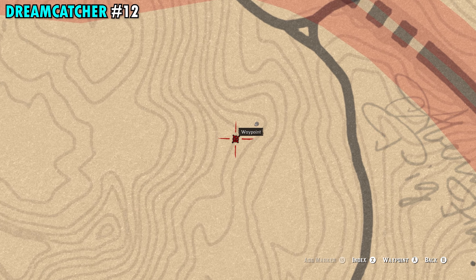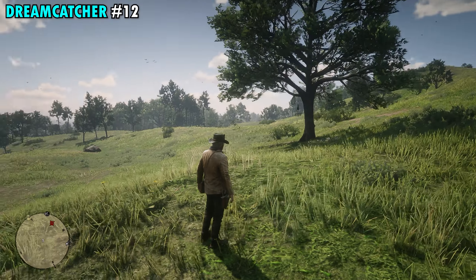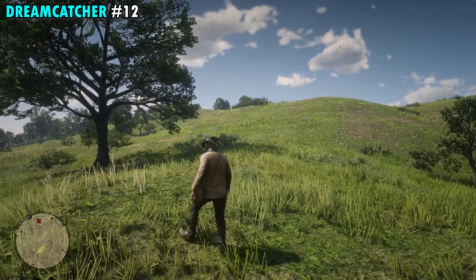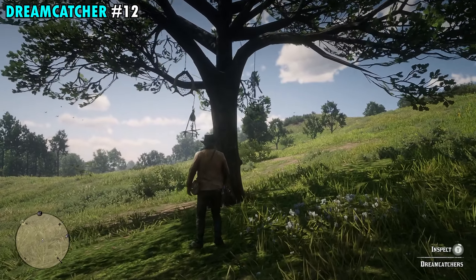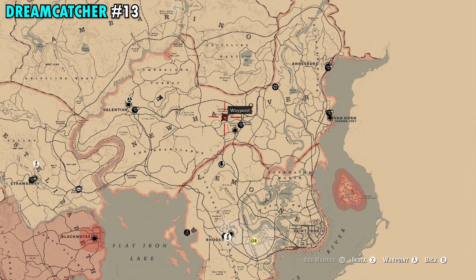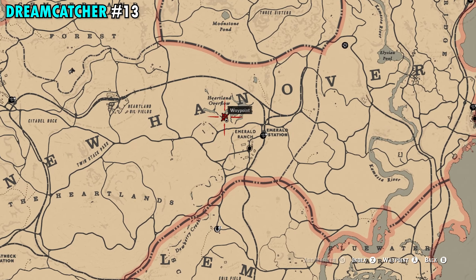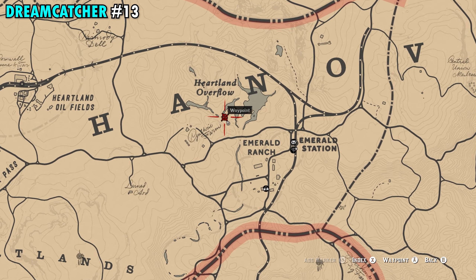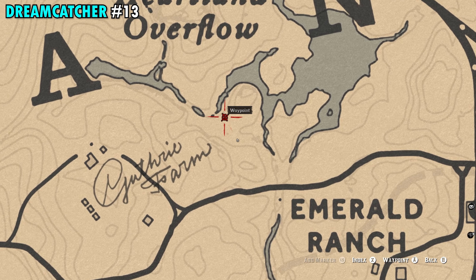Number 11 is going to be found on the far northern side of Le Moyne, and this one's actually going to be just north of the B that you see in Blue Water Marsh on your map. There's a little triangle here on your map and we're going to be right in the middle of that. Make your way to this marker — we're actually right next to the main path here, and it's going to be this tree right in front of us. Interact with this and you'll get Dreamcatcher number 11.